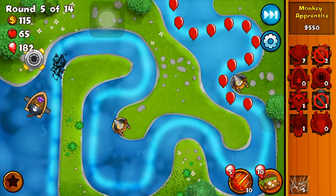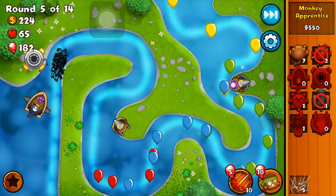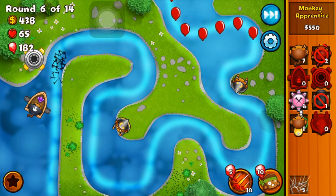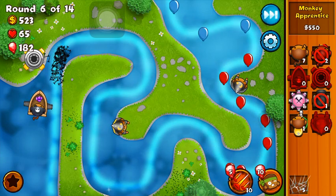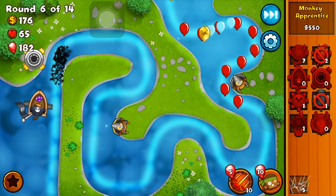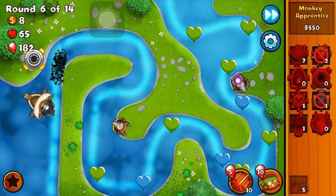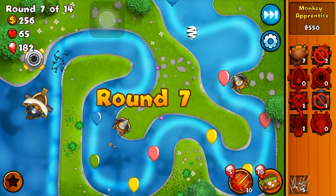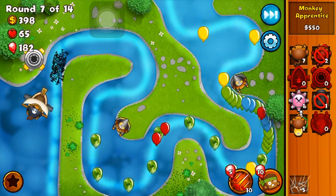We're going to be saving up for the one-one monkey buccaneer very soon. Finally it's about time the game starts getting a little more challenging. I was getting bored of just the pink, yellow, green, blue, and red tiles — they got boring. Now the game is more intense. I can't wait to do the monkey sub special mission. Oh, camo bloons are now coming out — crap! I don't have enough money for the crow's nest. I didn't know camo bloons would be coming up in this round.